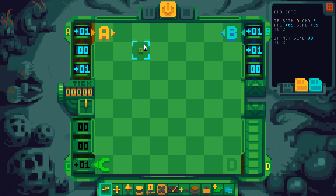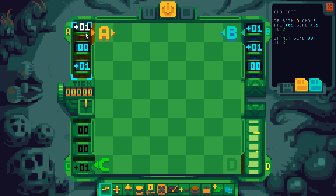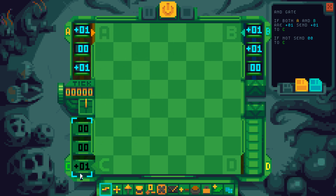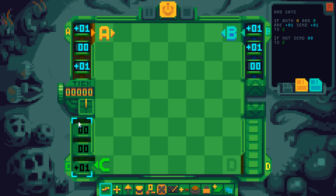This sounds very computery of course. Let's see what the description is: if both A and B are plus 1, send a 1 to C. If not, send 0 to C. So if we get a 1 here and a 1 there, we want a 1 here. And if either one shows a 0, then we need to put a 0 here.